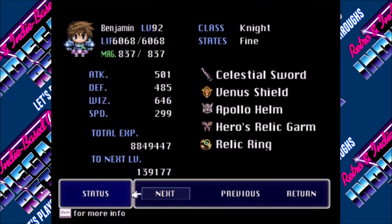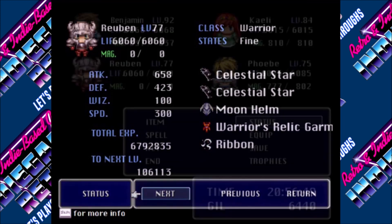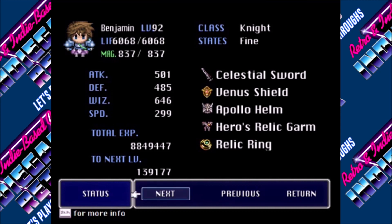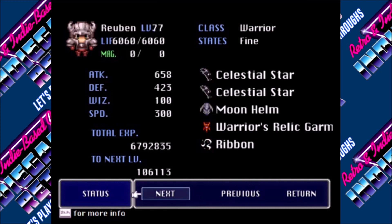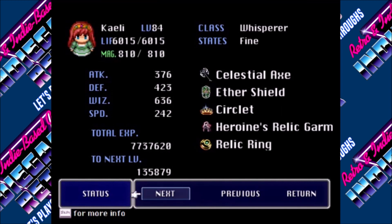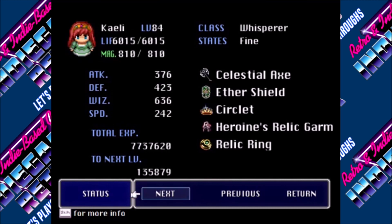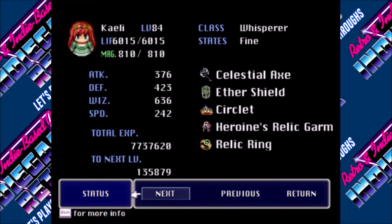I kind of wish I would have scraped the money together to get him one more just to make his speed 300, but that's fine. These are pretty tasty stats. Just imagine if their levels were like 92 or higher like his — it's not too shabby. I was thinking I probably should have done all attack or something using the pickups throughout the game on those characters and not just Benjamin. There's a good 15 levels between Benjamin and Ruben.